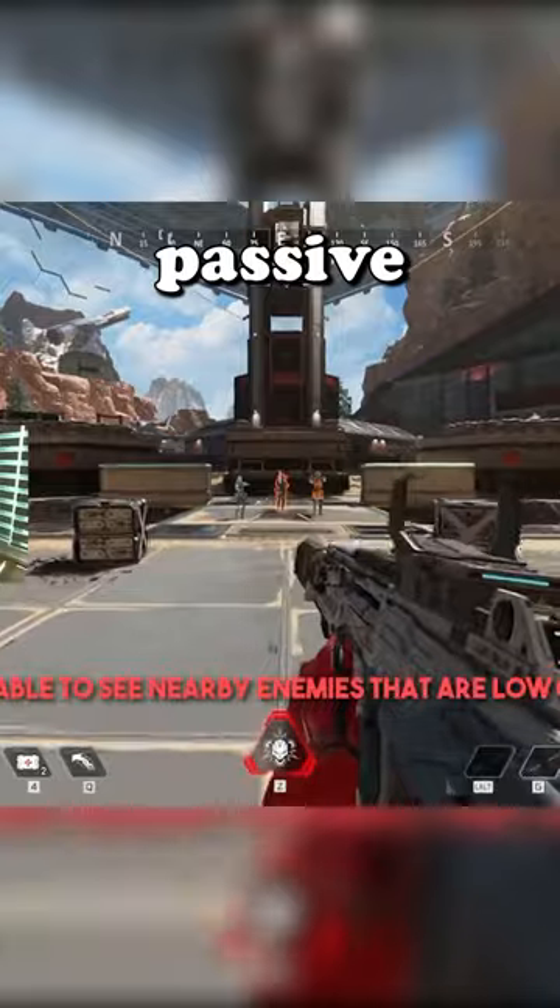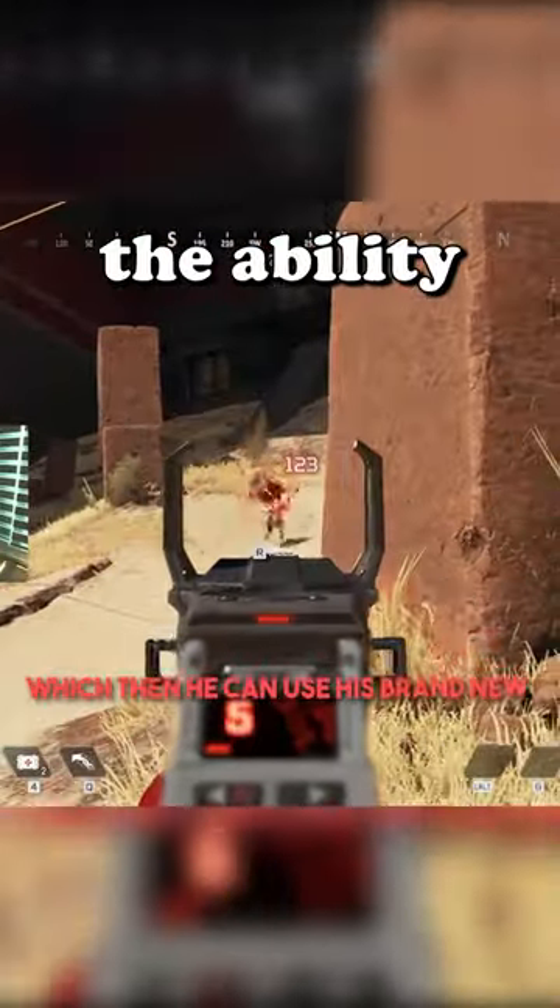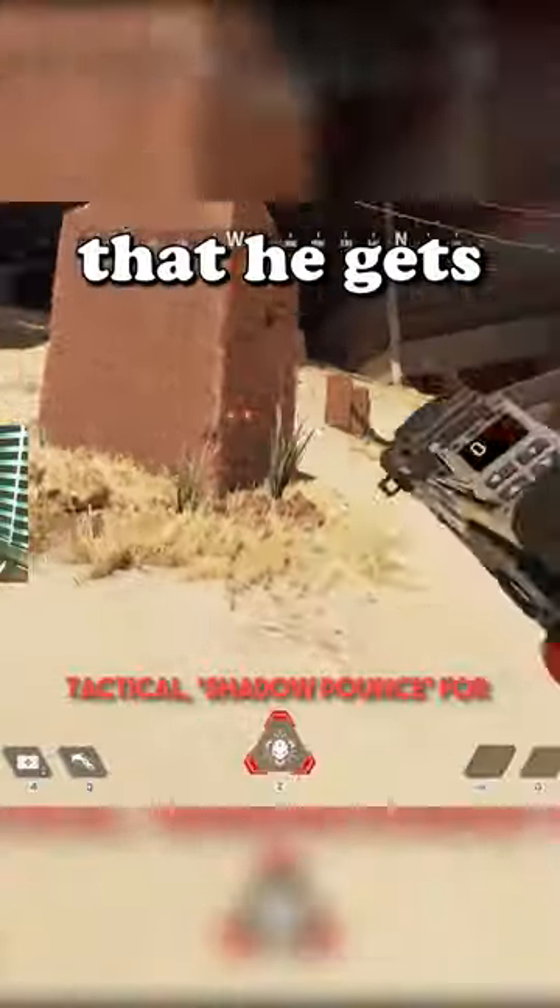Additionally, he gets a second passive that allows him to see nearby enemies that are low on health, as well as the ability to mark enemies for his team when he gets low himself.